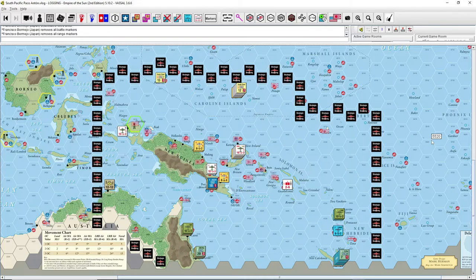Currently, the Japanese control 11 ports and one resource — Vogelkop — which also counts, totaling 12. The American has 9 ports. If the American takes 3 ports from the Japanese, they'd control 12 and the Japanese 9. So the American needs to conquer 3 additional ports without losing any. Only ports count — and the Vogelkop resource as well — not airfields alone.